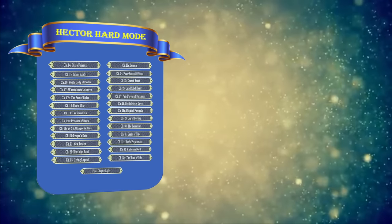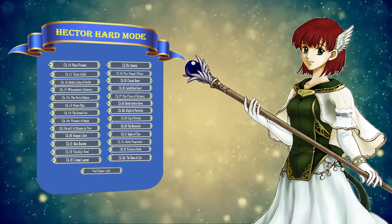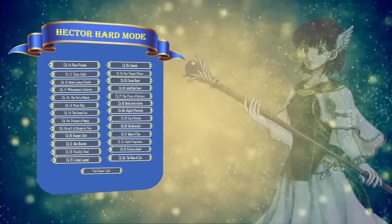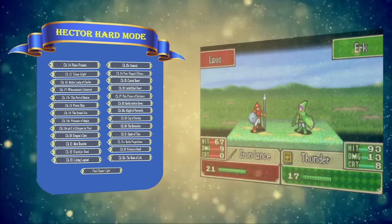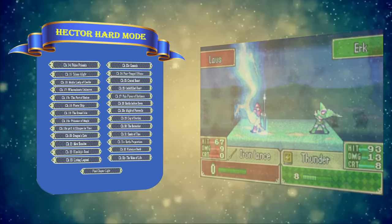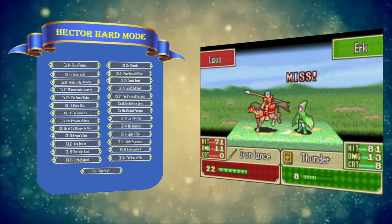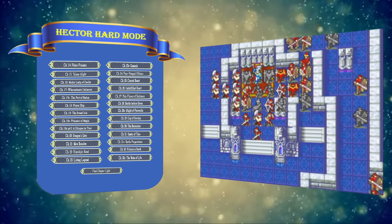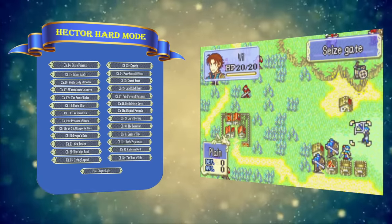Chapter 14 has two aspects that likely make it a poor softlock. The first is Priscilla, who can be recruited by anyone visiting her village — she can't fight, but she can sell her items and let you buy weapons for your lords. The other is Urk, available as an NPC, who will still fight enemies using his Thunder Tome and given enough luck could come close to routing the map. Chapter 15 is a defend map, so we're skipping that. Chapter 16 has the entire Lyndis League rejoin at the start, so that one is definitely out.